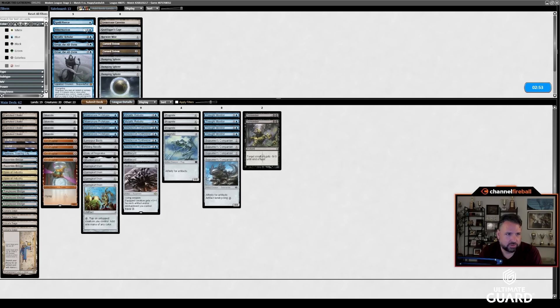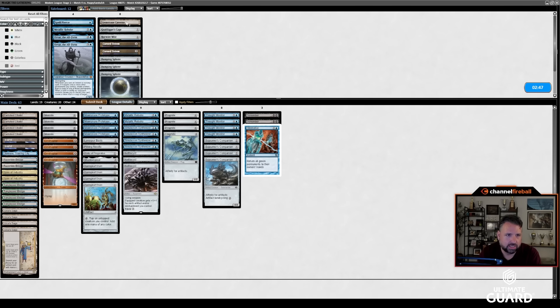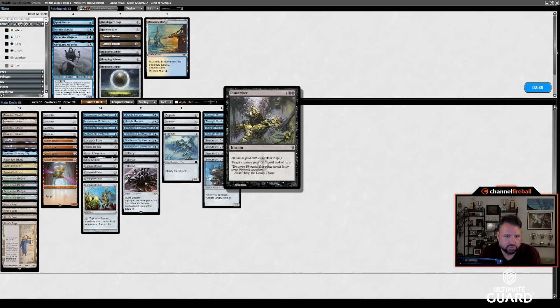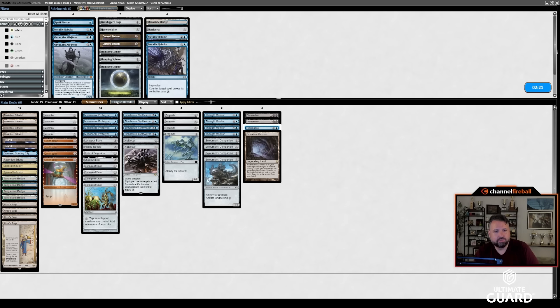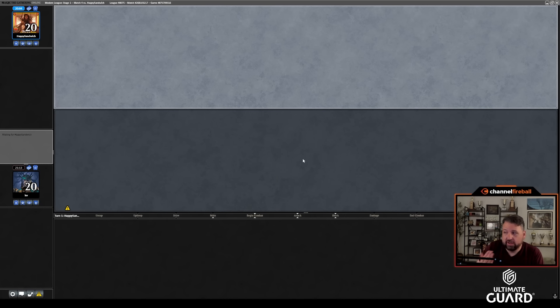Dismember, Dismember. Hibernation is kind of nice — it can bounce all green permanents, so if they have Leylines, it's all their creatures plus the Leylines. I should swap out these artifact lands for blue-black artifact lands — doesn't really matter which ones they are as long as they're blue. I like taking out some Nettlesists and Rebukes because we're playing against decks that will bring in artifact removal, and that's your most vulnerable artifact besides maybe the Synthesizer, but that you can get value out of right away.